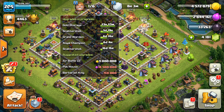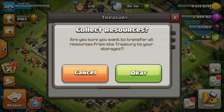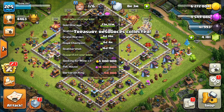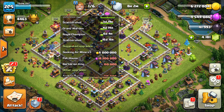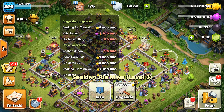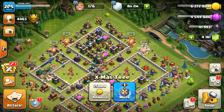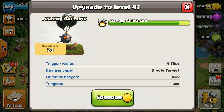If we have a builder, we will update the gold. If we have a clan war link, we will collect some loot. We will update what we can with our builders, and we will update the gold.